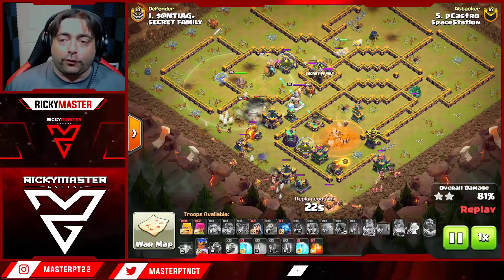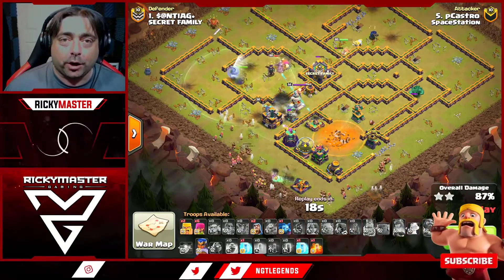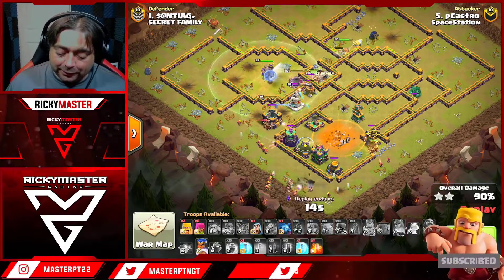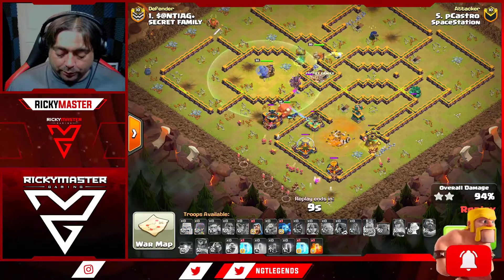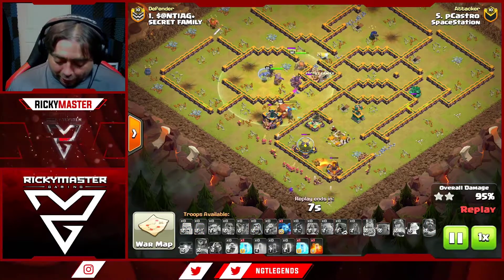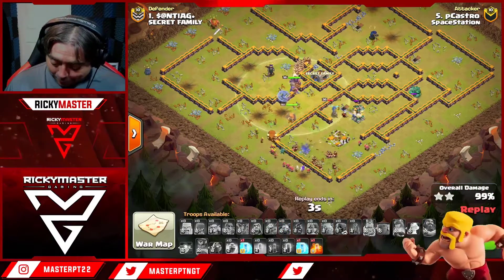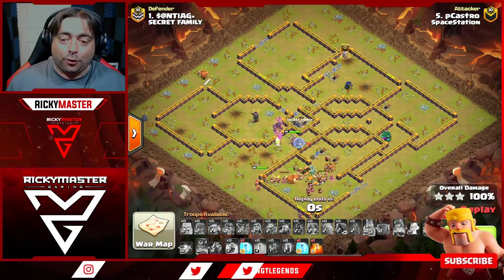What an attack from Pico's — creative, creative, creative! This is just insane. These pro players are pulling off these incredible attacks with barbarians, archers, and a whole bunch of stuff. On top of that he's using poison and two freeze spells. This is just too much!